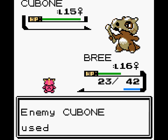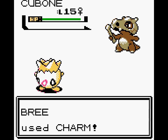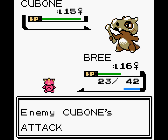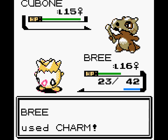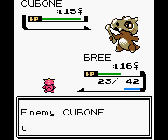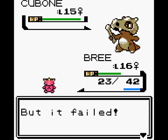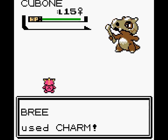Substitute will take a quarter of your HP and create a Substitute that has the same amount of HP you gave it, and it acts as a wall to keep you from losing any more HP. The fun thing is, if an attack against it does more damage than it can take, the extra damage does not carry over to you. So in a way, it's a means of reducing damage in really tight situations, or preventing you from getting poisoned — just keeping a nice wall between you and your opponent.